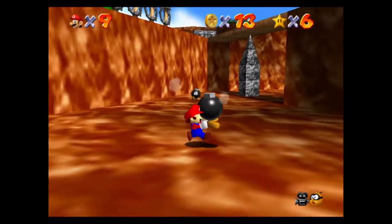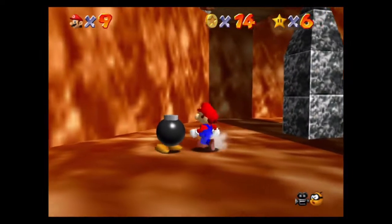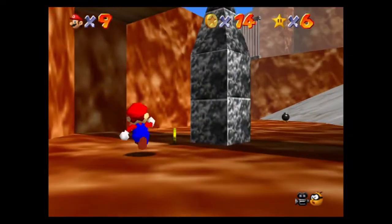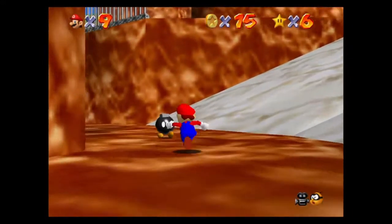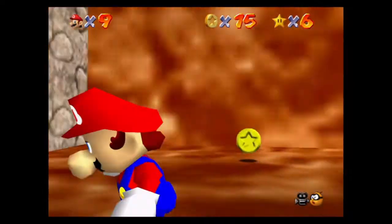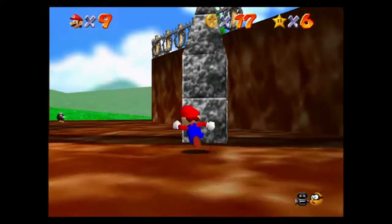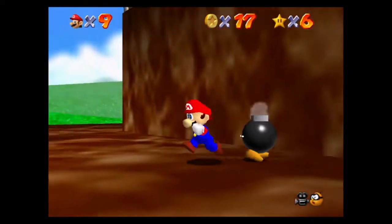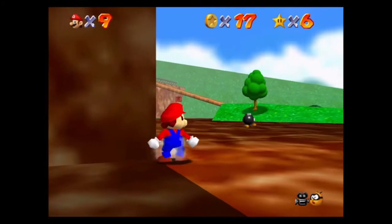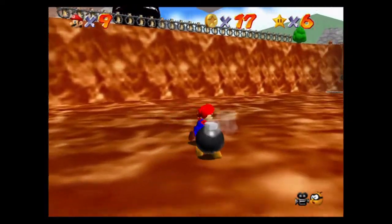These Bob-omb enemies are okay — you just pick them up and throw them. There are four in this area. Sometimes they chase you, too. That's another way to defeat the enemy: just run around and let them chase you. You've got to be careful with those coins from enemies, because they disappear after a while. So if you're not fast enough with some of these coins, you lose them. And once you defeat an enemy, the enemy's coins are gone forever — no more coins.